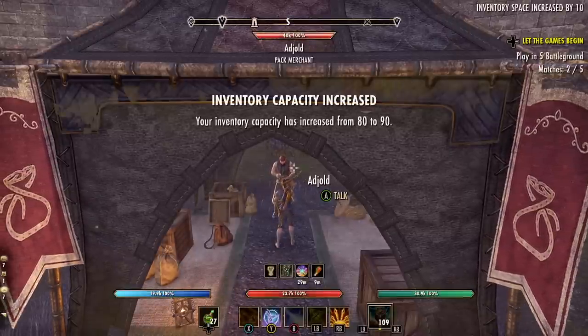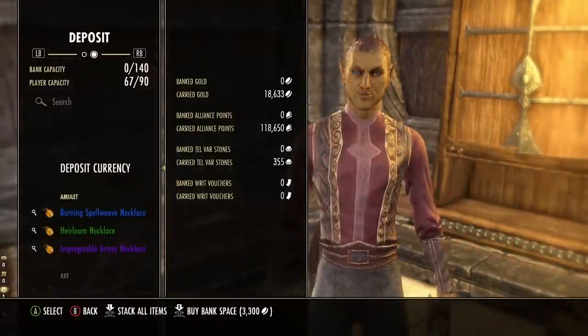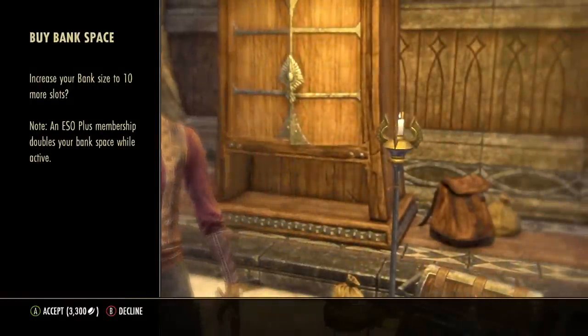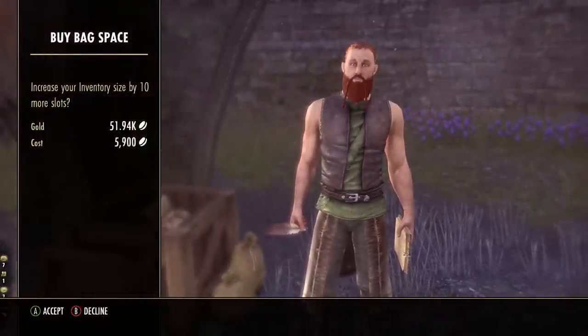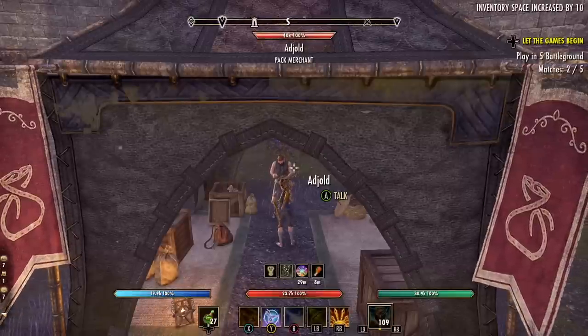Bank space is a bit more expensive, starting at around 3,000 gold per 10 spaces and going up from there. There are tons more tips for expanding your inventory in ESO than I have time to cover here, but we do have a full written guide over on our website at hacktheminotaur.com — I'll have a link in the description if you want to check it out.